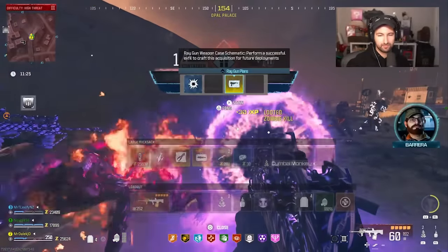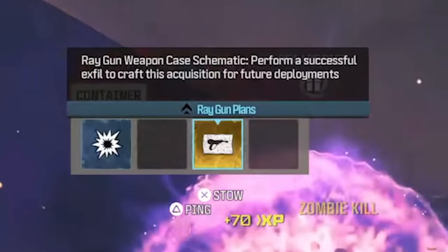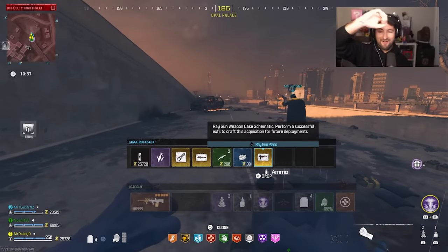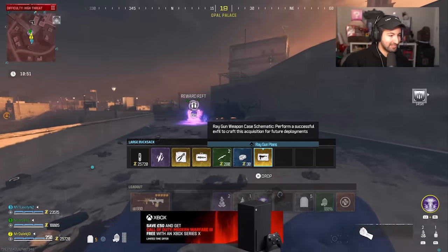In this video, I'm going to guide you on how you can unlock the Raygun Schematic Blueprint so you can craft the Raygun and immediately spawn with it in Modern Warfare Zombies. This is easily the rarest and hardest schematic to unlock in the game, so I'll show you exactly how to do it, as well as a great strategy so you can set yourself up in-game to have the best chances to get it.